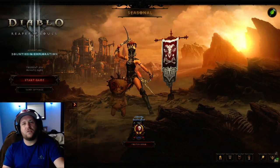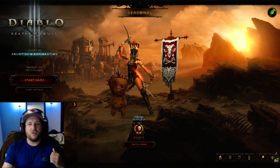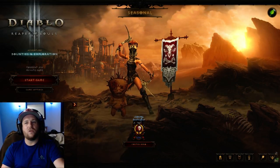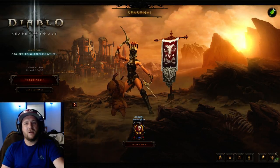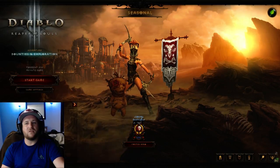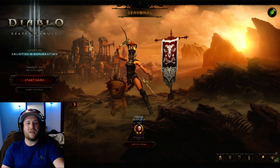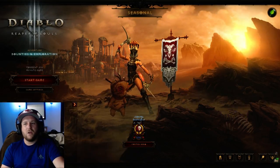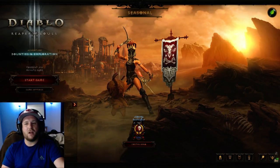Let's move on to the Season 11 starting sets, which you get from your Haedrig's Gift. Barbarian is getting Wrath of the Wastes. Crusader is getting Roland's Legacy. Demon Hunter is getting Unhallowed Essence. Monk is getting Raiment of a Thousand Storms. Necromancer is getting Bones of Rathma, which is the set you saw me running in my previous PTR testing videos. Witch Doctor is getting Helltooth Harness. And Wizard is getting Tal Rasha's Elements.